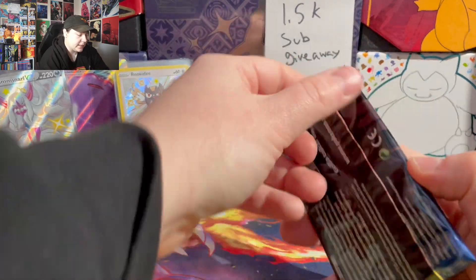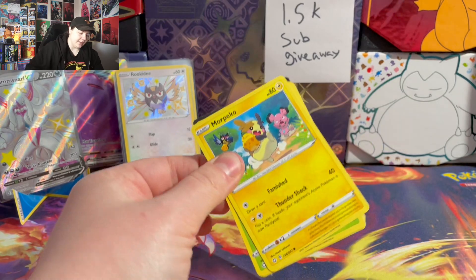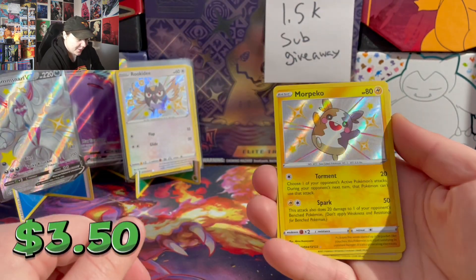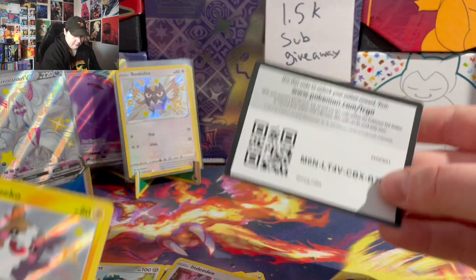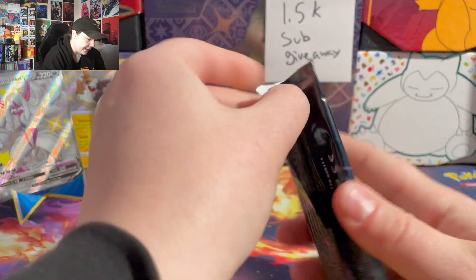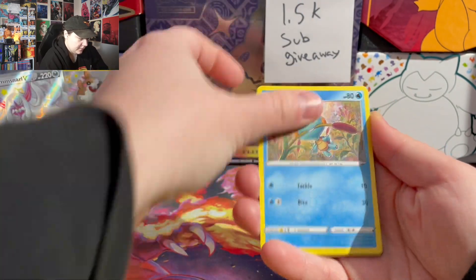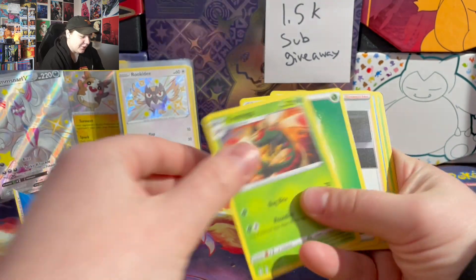Down to two packs of Shining Fates, then we are moving on to Paldean Fates, which I'm very excited to open. Please be a shiny Munchlax — baby shiny, nice! Alright guys, last pack magic for Shining Fates. Please let's get a Charizard in here — I've been searching for that guy for a year now. Ah, no luck.